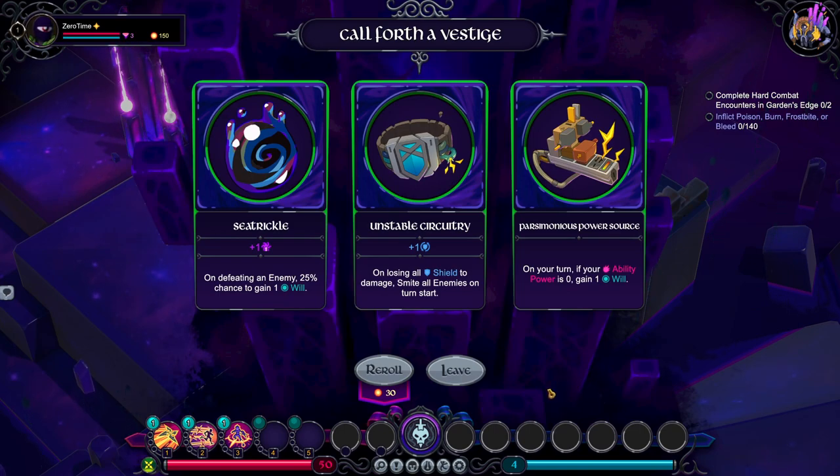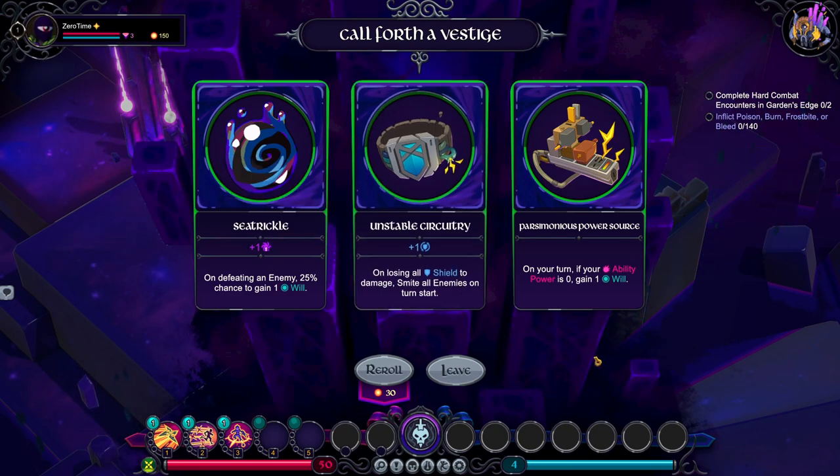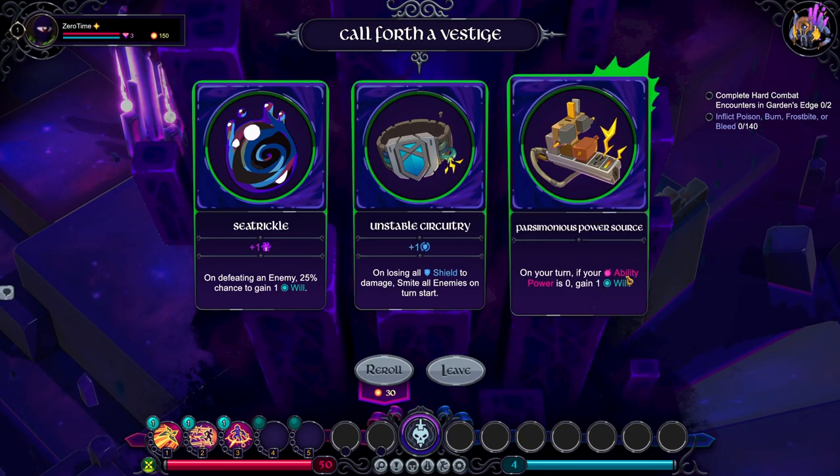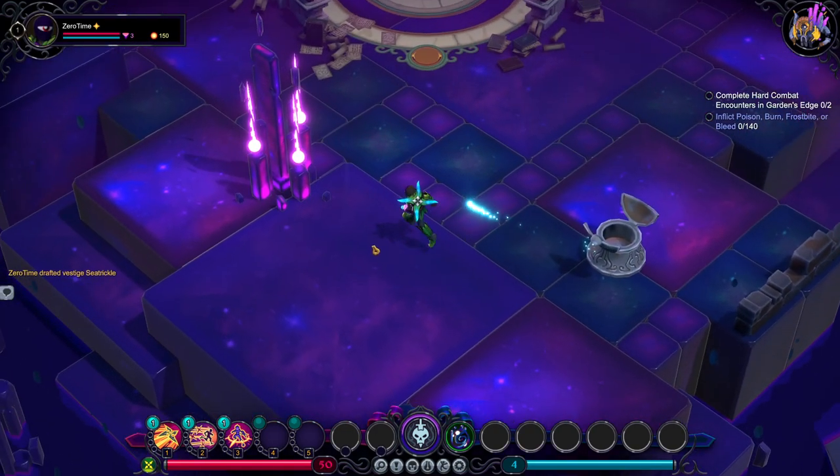Zidrickle. Defeating an enemy: 25% chance the game on will. Oh, that's a shield. Some kind of power source — on your turn, if your ability power is zero, gain one will. Oh, that's a 25% chance of getting one will back. Let's take that.